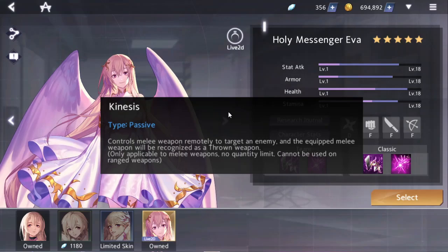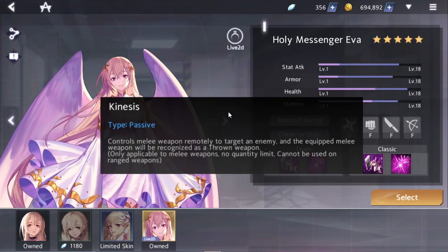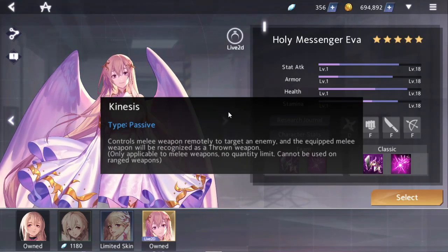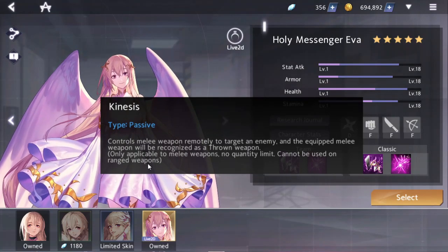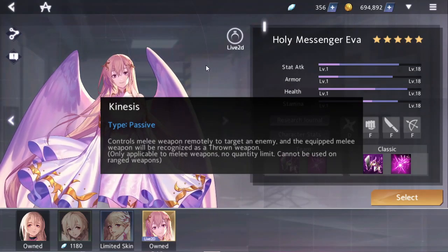The no quantity limit means that it doesn't behave like throw, where you have to craft a certain number of throw weapons to keep using throughout the game. She just gets to continue using the weapon, and it defects at a 2% chance, just like using a regular melee weapon. And when it says cannot be used on ranged weapons, she just cannot equip ranged weapons — she cannot equip guns, cannot equip throw, cannot equip bow.